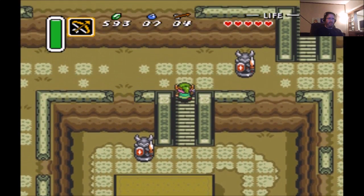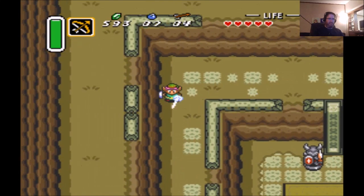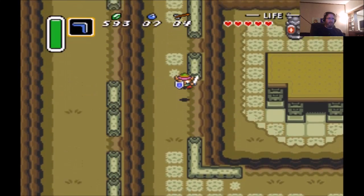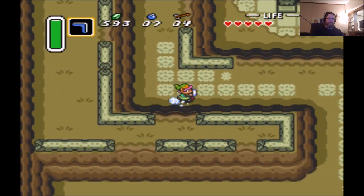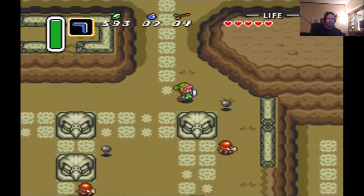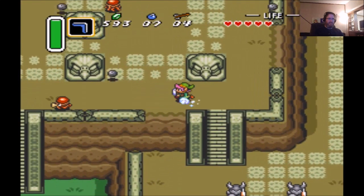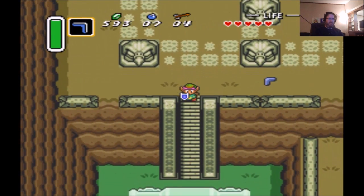You can try the Pegasus Shoes on partially cracked walls, but it'd be a waste of your time because it's not going to work to open the door. I want to switch to the Boomerang. I like keeping it equipped — I don't accidentally waste bombs or arrows that way, and it becomes handy if I want to stun an enemy or retrieve distant items.